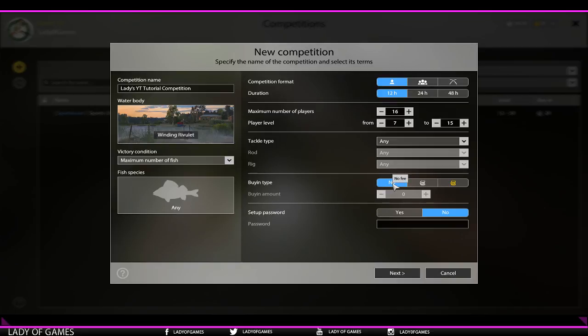For buy-in type, you can do it for free - the winner only gets bragging rights. You can also set buy-in type to silver. Gold has not been implemented yet. Once you click silver, you specify an amount. Non-premium players can set a maximum buy-in of 100 silver; premium players can set up to 300 silver. This keeps the economy balanced and prevents players from getting very wealthy quickly through competitions. You can also set a password, but that feature is only available for premium players.